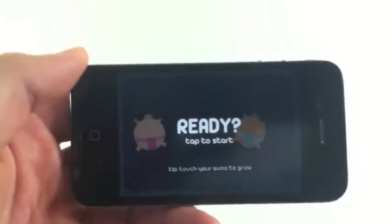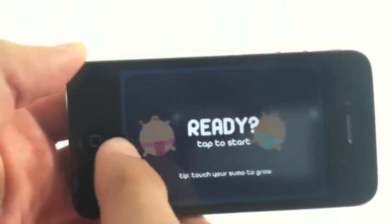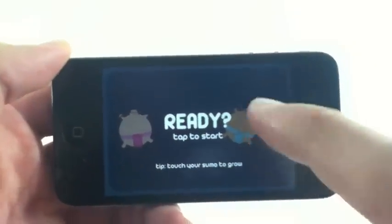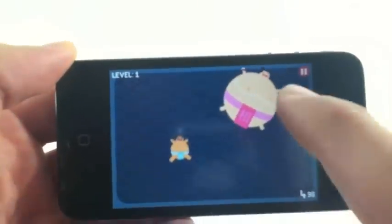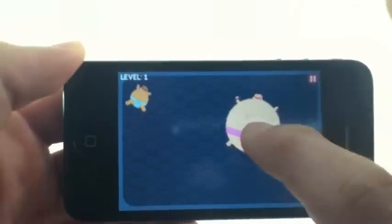I'm going to start with the first level just so you can see it. The whole point of Hungry Sumo is you're this pink sumo wrestler — you have the pink clothes on — and your object is to take over the blue sumo wrestler. You simply tap to grow your sumo wrestler, and if you're tapping your sumo wrestler as he touches the blue guy, you actually lose the game.